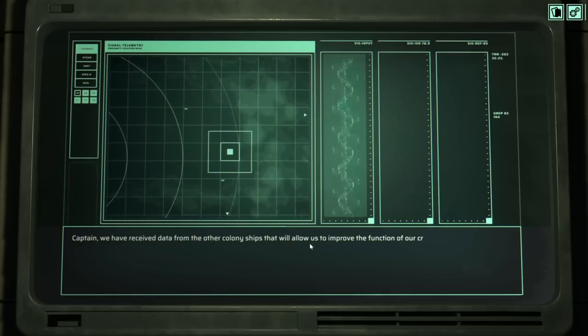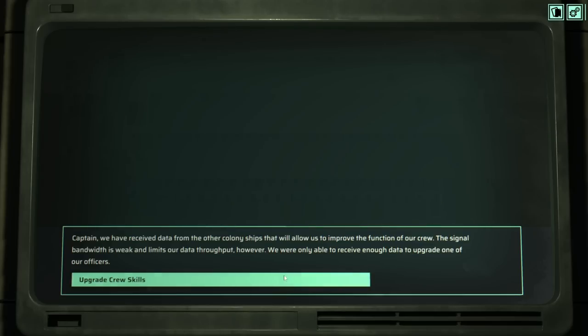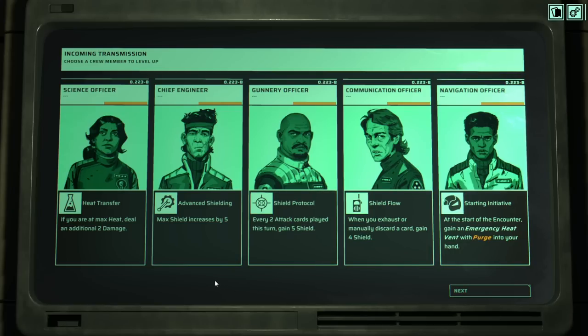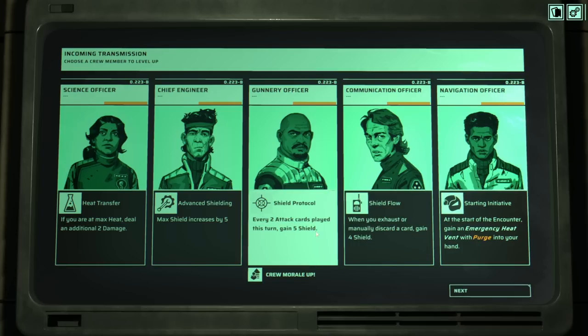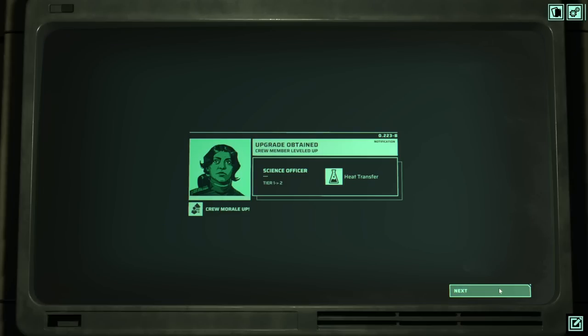We receive data from the other colony ships allowing us to improve crew function, but signal bandwidth limits us to upgrading one officer. Options include: if at max heat, deal an additional two damage; max shield increases by five; every two attack cards played this turn gain five shield; whenever you exhaust or manually discard a card, four shield; or at the start of an encounter, gain emergency heat vents. I'm going to go for shield protocol. The heat transfer is good too, and we've got a bunch of shield-generating cards already.